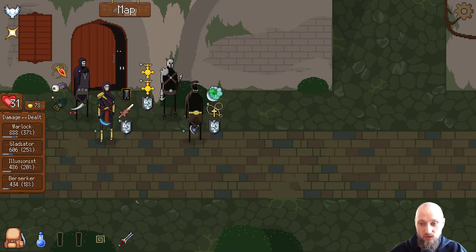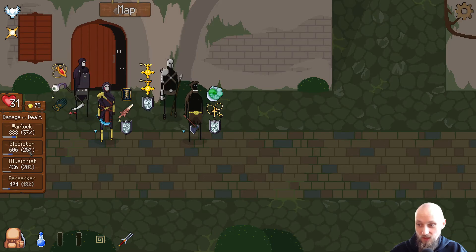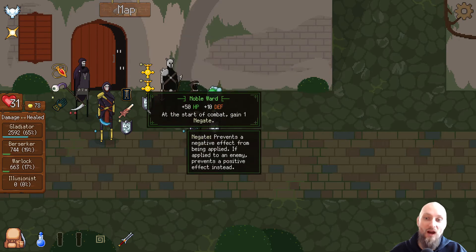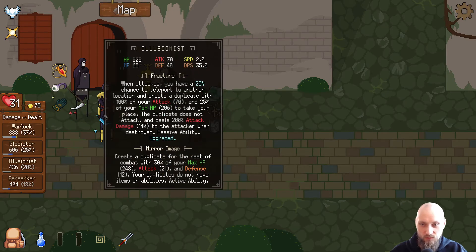What about the high elf claymore? Is anyone else really wanting that? Let's check out the damage — Warlock actually did the most damage as well. Gladiator, Illusionist, Berserker. Damage taken: Berserker — yeah, the Berserker is definitely doing better than the Gladiator when it comes to keeping himself alive. These are insane, really good, but they work on everyone. We're not doing a lot of damage right now — I need to find something that actually does a lot of damage.